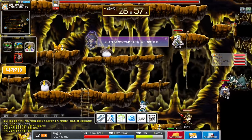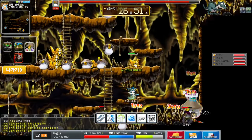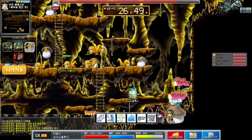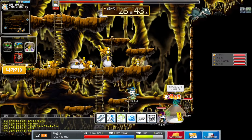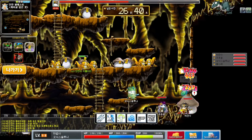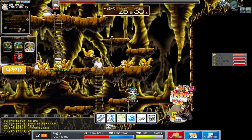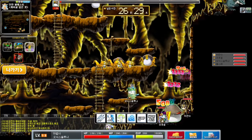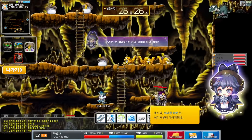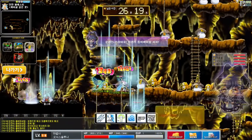For the zombie mushroom fight, your focus is to keep the party alive through your heal. You can stay on the small platform as shown and the heal will reach party members in the near vicinity while also attacking the zombie mushroom. If you want, you can use doom which is on your A key to transform the boss into a snail for some respite, but I did not do so in this fight.